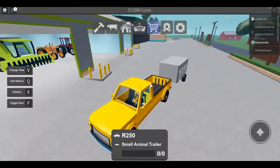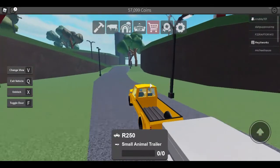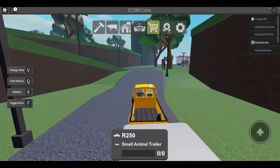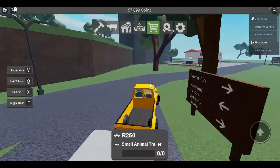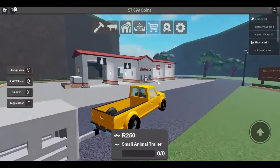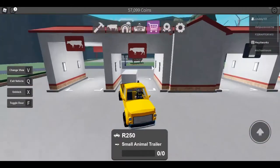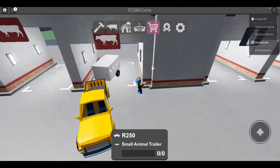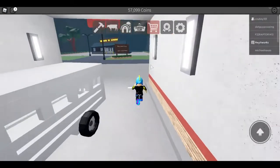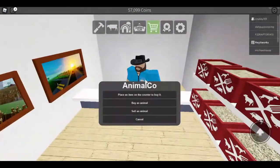Once you have your tractor and equipment, pick up your animal carrier first, then head down to Animal Co. Park right in one of the animal slots, then go inside and buy a cow. The cost includes one cow.